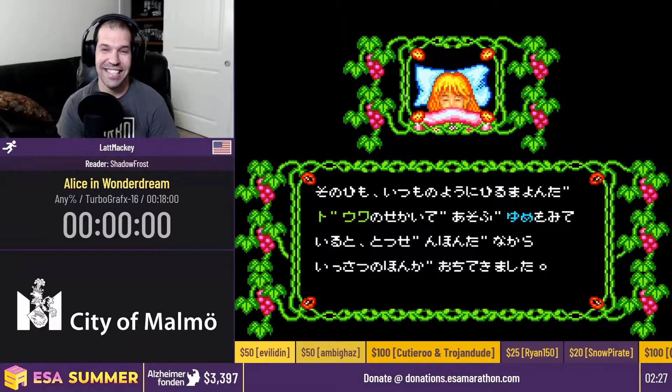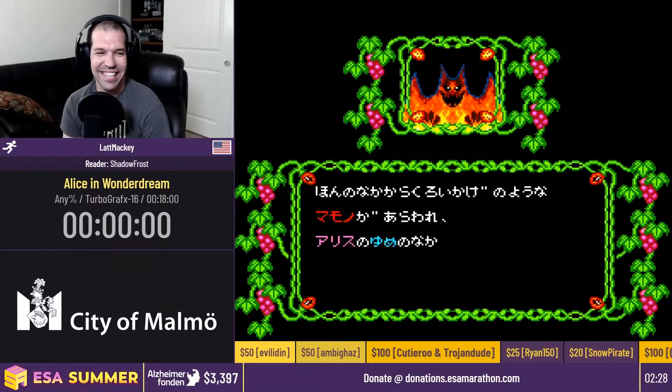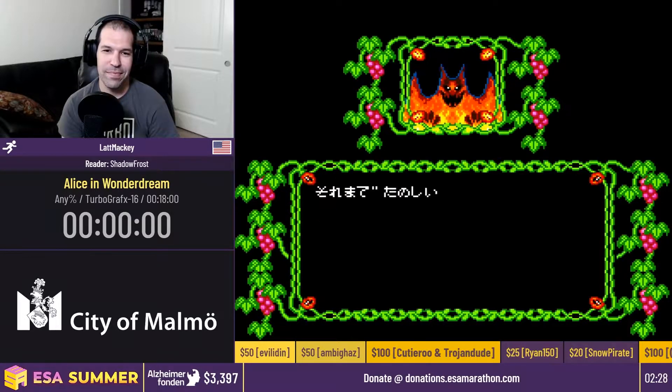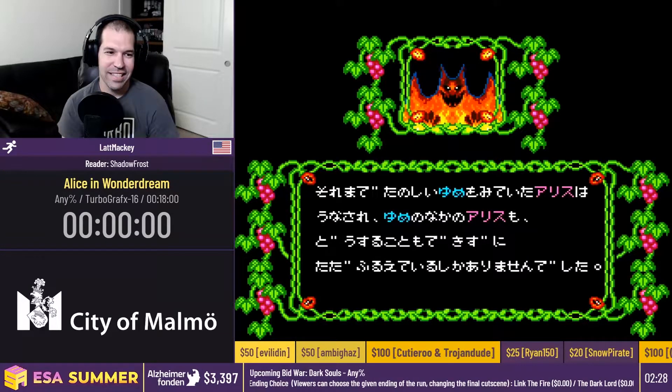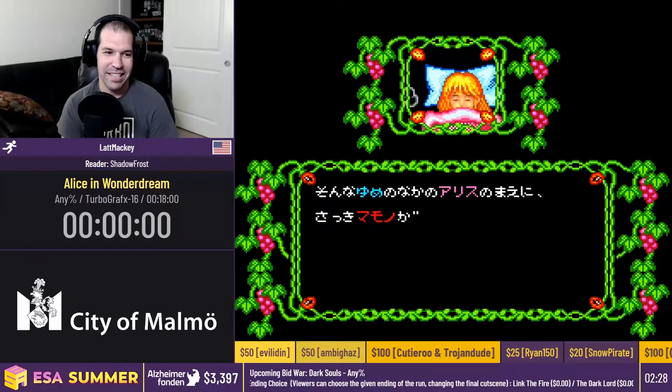Hello everyone! Welcome back to ESA Summer Online! I'd like to remind you that we are raising money for the Alzheimer's Foundation. If you would like to donate, make sure to check below the stream for the links. Also, big thanks to Kaspersky, Twitch, and Fiosonic for sponsoring this event. Without them, this event would not be possible.